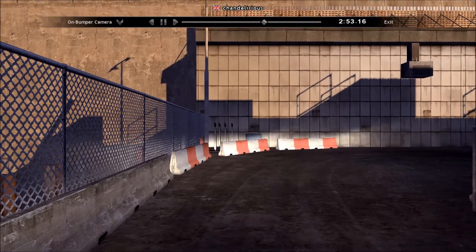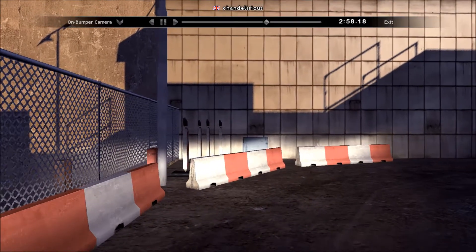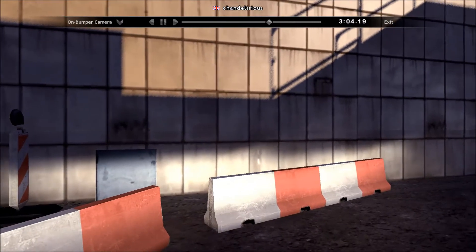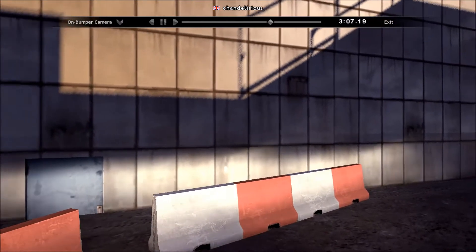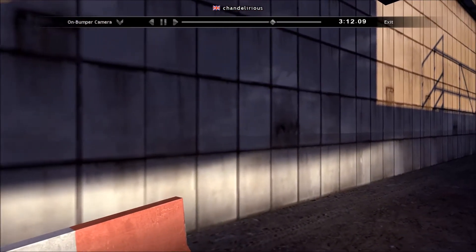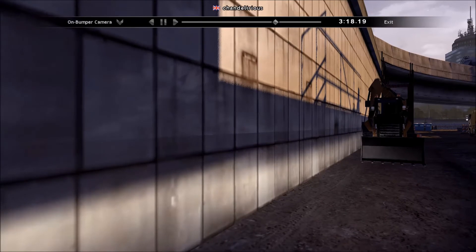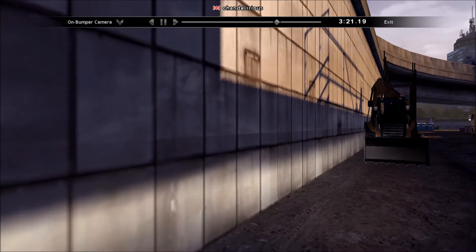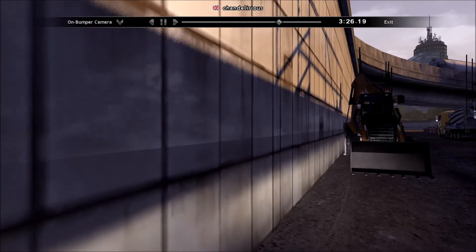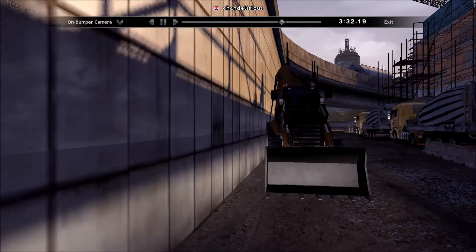Now we're just going to crawl along a bit — there's no point speeding up when you know you've got to slow right down again. Keep into the edge here. We need to keep as close to the edge as we can so that the trailer will swing round. Sometimes in these challenges, although you're using your mirrors and you're looking left and right, it's about spatial awareness and good judgement.